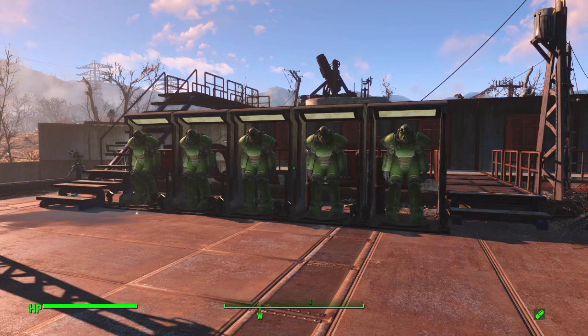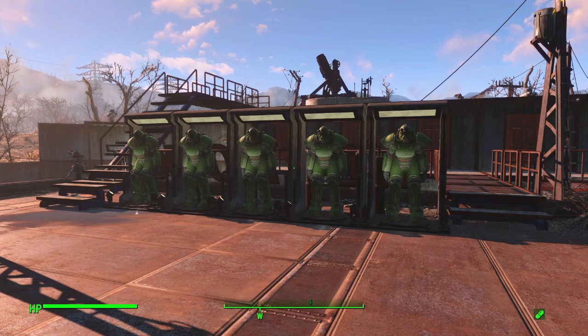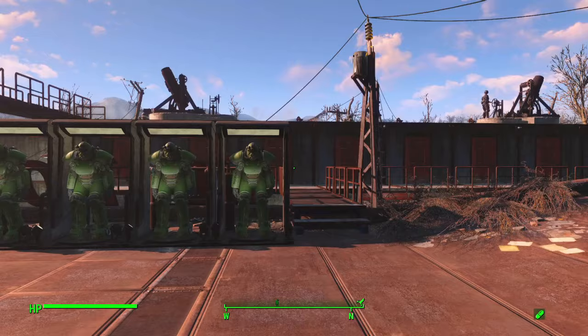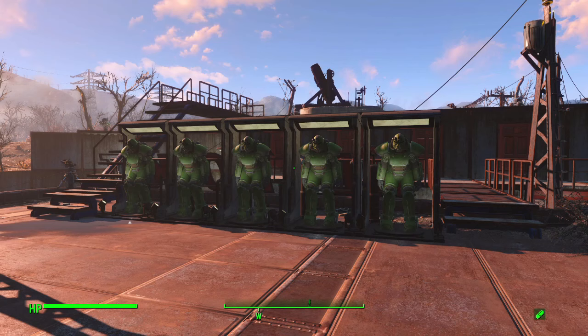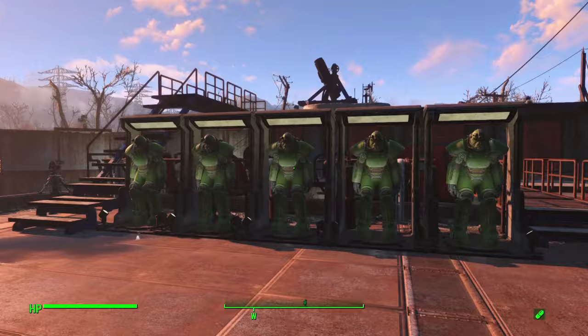As usual I have several suits of power armor on display. This is one of my newer settlements so it doesn't have the X-01 or T-60 that I have at most others - these get the T-51 instead. I have five suits of T-51 but only four people residing here, so there's actually more power armor than people. I store it without fusion cores so settlers can't jump in and run off with it - I've had roving bands of Minutemen hop in my power armor and walk off with it, which was very frustrating.